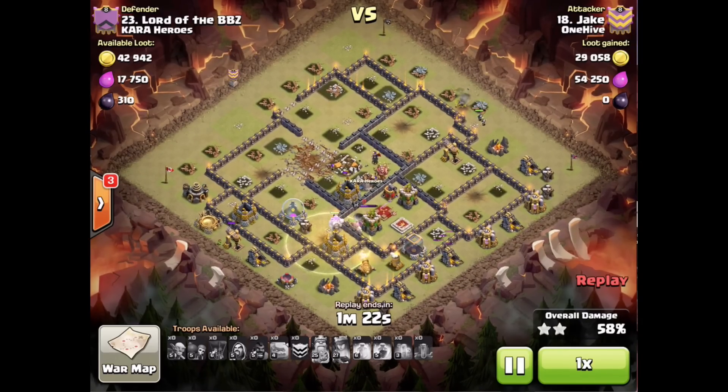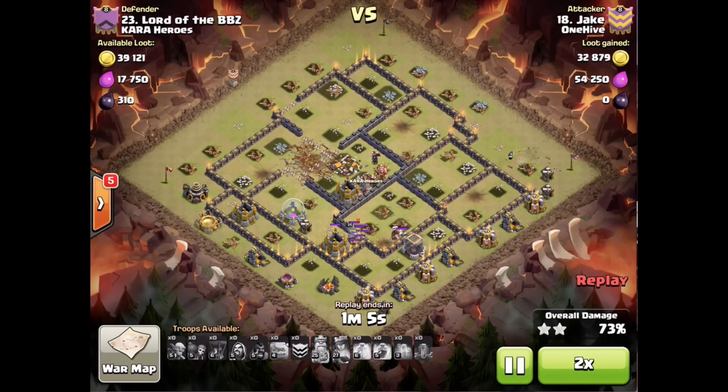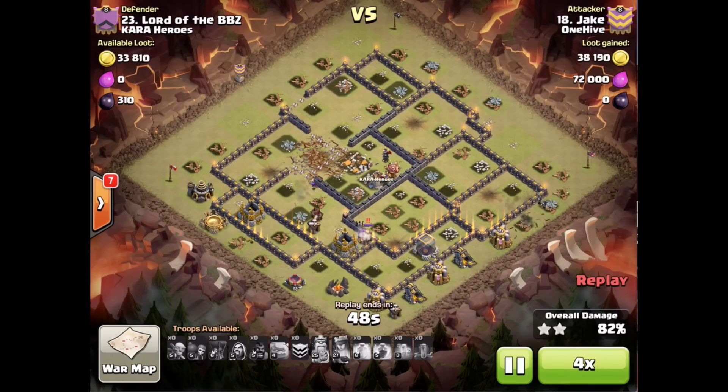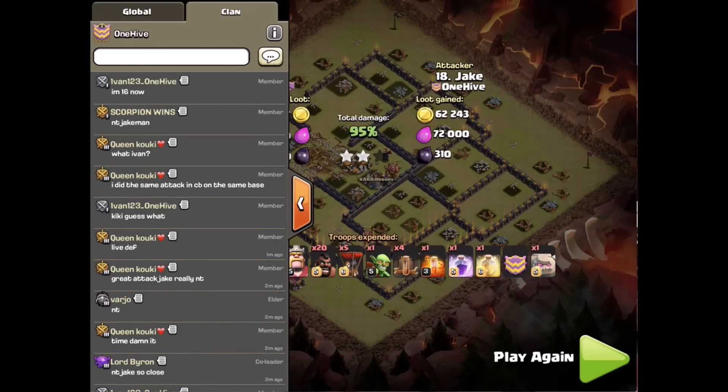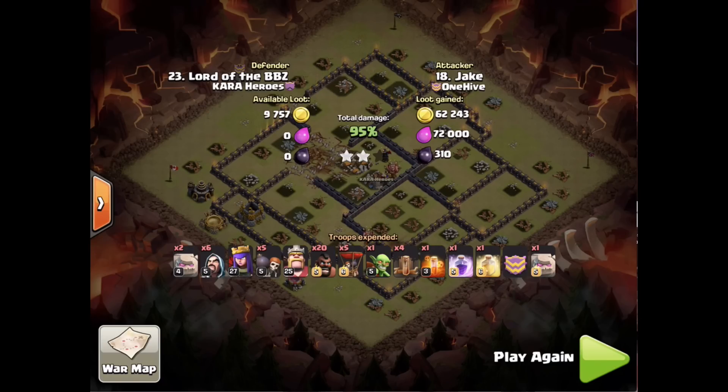Should have brought more hogs. Right here I knew it was going to be close because that king took out a few extra hogs, but when he gets on that golem that gave me a chance. Just not having enough — that giant bomb, those skeletons popping — just sort of a crap storm at the end. Everything that possibly could go wrong did. The king is occupied, everything's going well, but just not enough time. Running out of time again — man, it's getting frustrating. I don't know what I need, but I need something. I need a three-star. Hope you guys liked it — till next time, Jake from One Hive, doing my best to help you guys suck less.